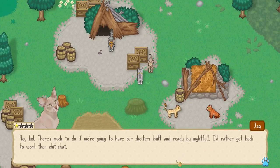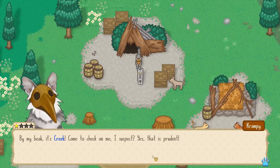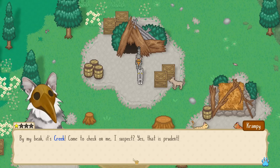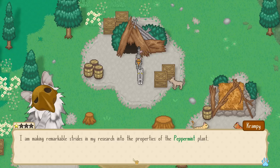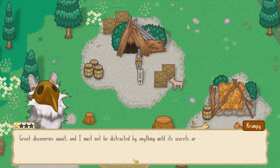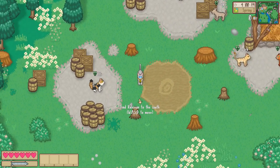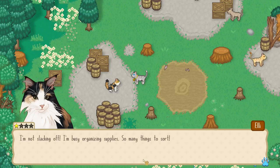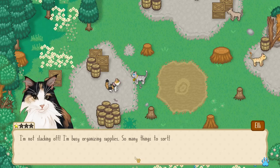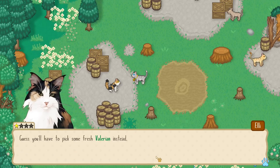Jag: 'Hey kid, there's much to do if we're going to have shelters built by nightfall. I'd rather get back to work than chit-chat.' Oh my gosh — Crampy! 'By my beak, it's Creek! I'm making remarkable strides in my research into the properties of the peppermint plant. Great discoveries await and I must not be distracted!' I love Crampy. Ellie: 'I'm not slacking off — I'm busy organizing supplies. So many things to sort.' I heard you were going to find some valerian for Spark. 'I thought for sure we had some in the supply crates but I can't find it anywhere. Guess you'll have to pick some fresh valerian instead.'